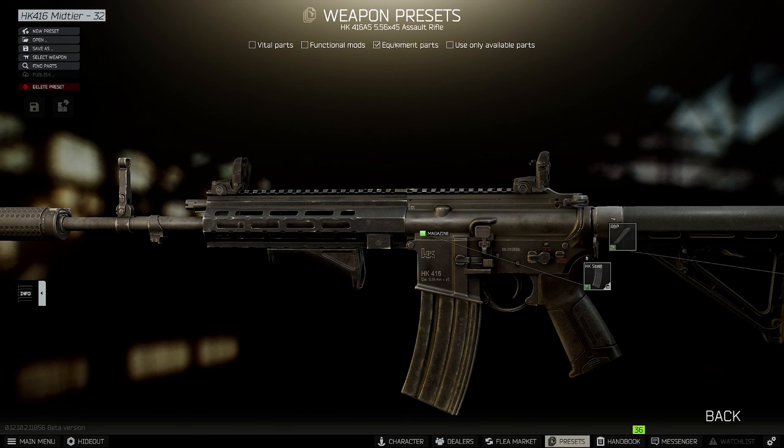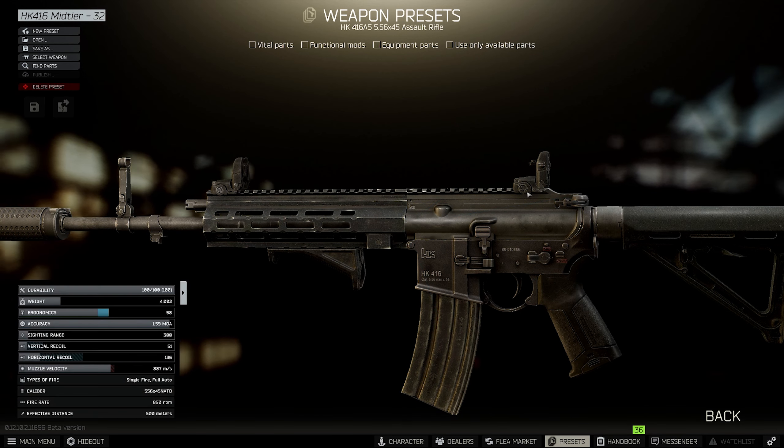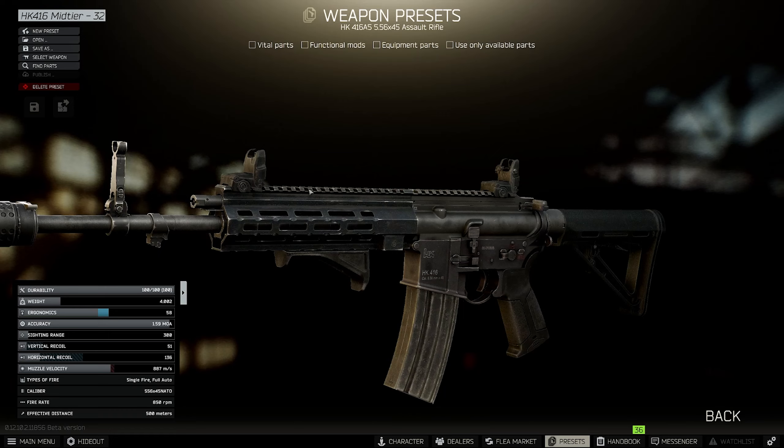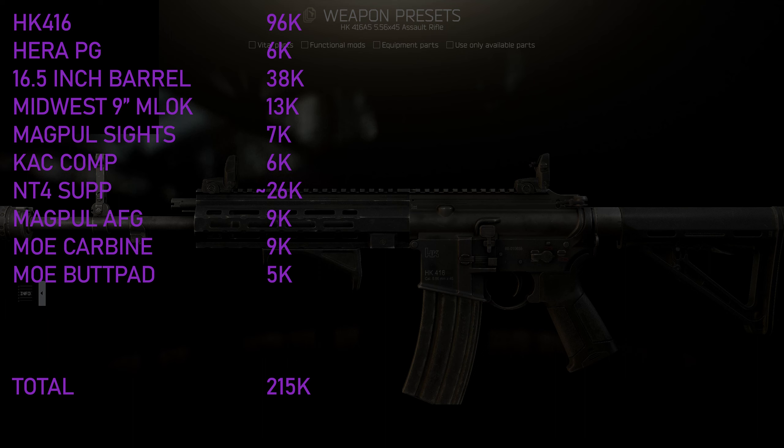The final part you need comes from flea, and that is the KAC NT4 black suppressor. Overall the gun comes out to 58 ergonomics and 51 vertical recoil for a cost of about 188k plus 27k for the suppressor, putting the gun at a total cost of 213,000 rubles. From flea this gets knocked down to about 156k for everything including the suppressor, which actually only puts it marginally higher than the flea value for the budget build, with quite a bit better stats in general.